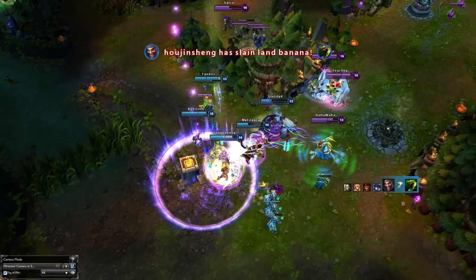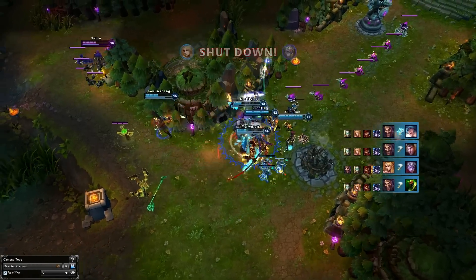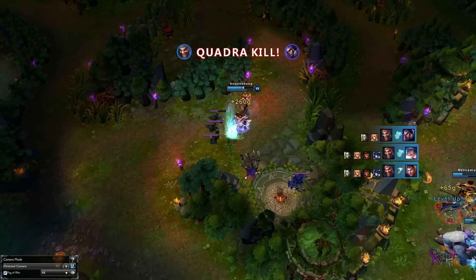Sona ults a bunch of them, but right after we see Sejuani dash in as Draven ults on top of Orianna's ult, absolutely decimating the enemy team in the blink of an eye. Draven spots Talon running away and decides to chase after him, flashing over the wall and picking up the quad shortly after.